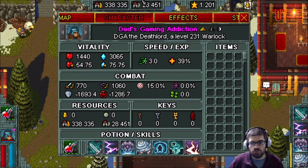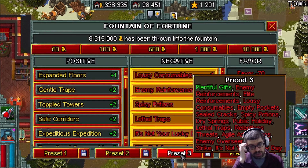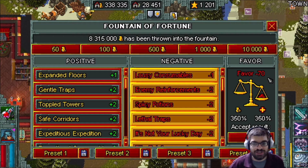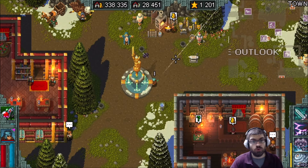Let me quickly show you how you can increase that. For example, you can go over to the fountain and choose a bunch of negative options. If you choose those negatives, you'll see your favor is minus 70, but that ups your experience gain by 350%, as well as your gold gain. I'm going to lock that in, and now if I come back to my character sheet and hover over my rate, you'll see my rate is now 450% — it started at 100, and now add 350% because of my fountain. So that's one way to increase your experience in the formula.